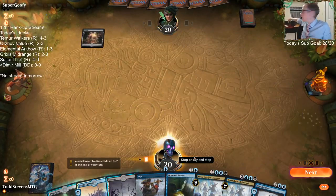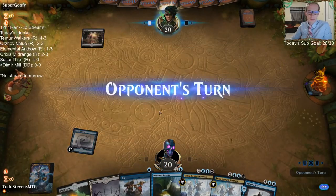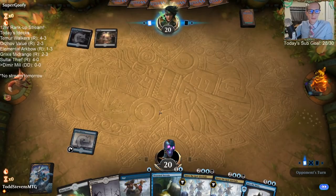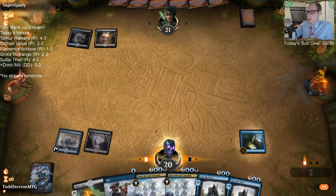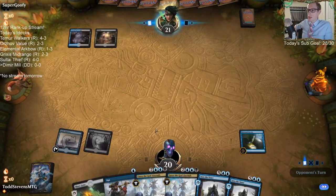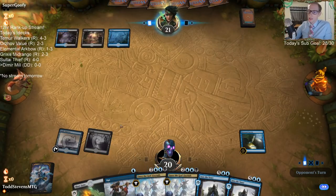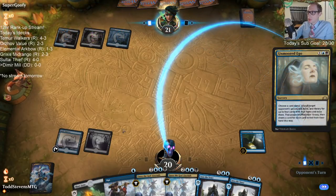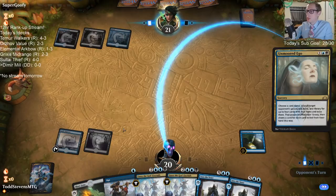Let's give this a try. We got our best card in the deck — we have Drown Secrets and one other castable card to hopefully help us find another blue land. Are they going to play Enter the God Eternals so I get two new cards? Come on, Enter the God Eternals. Do it.